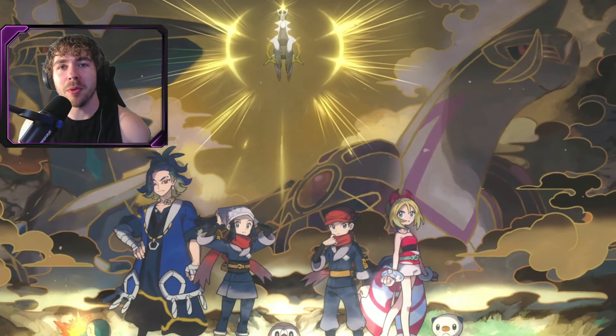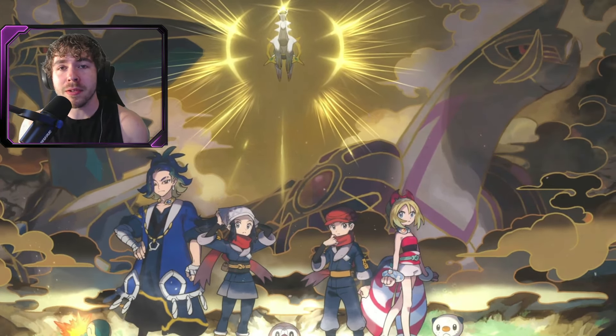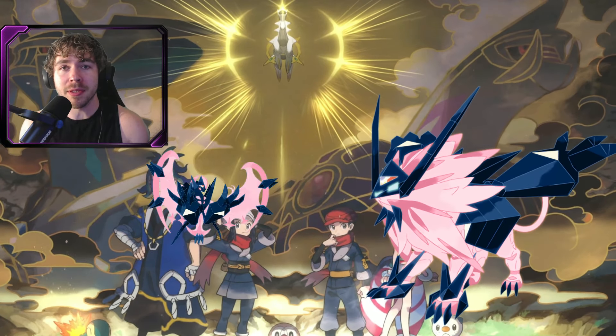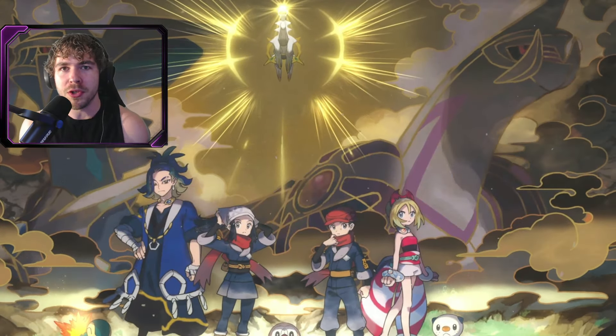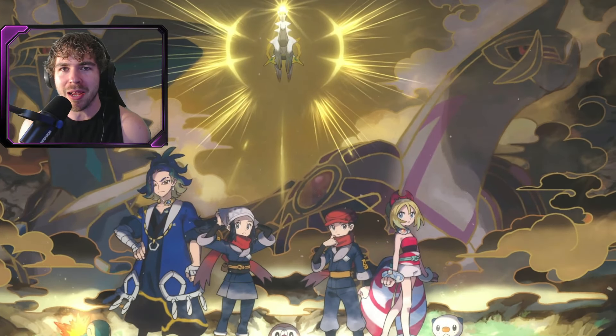In the past couple of updates it has been datamined that Pokemon GO has added the signature moves of Lunala and Solgaleo, which are also the signature moves for Necrozma Duskmane and Necrozma Dawn Wings, and a bunch of other coding related to fusions for Necrozma too. So it does seem like these should be dropping very very soon.